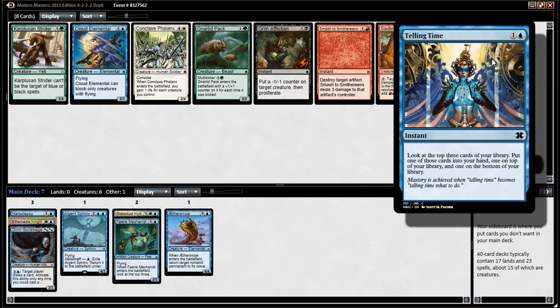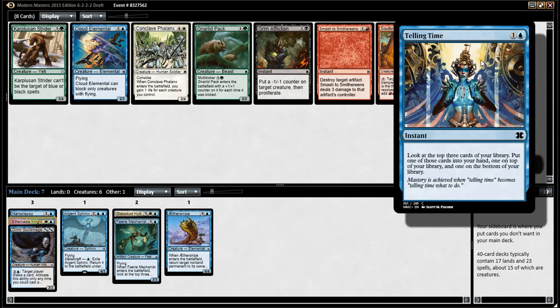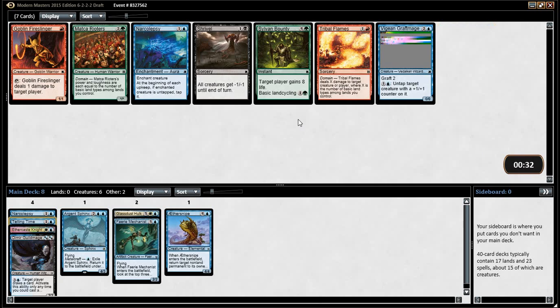Do you think Cloud Elemental's better than Telling Time? I would think not. I think it might be with our Aethercast Knight. Telling Time — why is this not strictly worse than Anticipate? You might want two of the cards. Yeah, no, I think Telling Time's good. Let's take Telling Time — just smoothies.